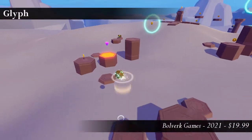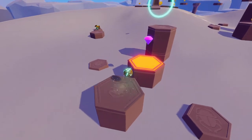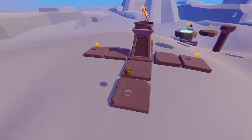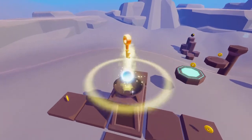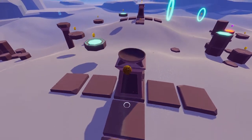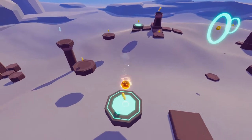Glyph is a 3D platformer collect-a-thon. The basic gameplay loop should be familiar to anyone who remembers the heyday of such games: complete levels to unlock new levels while slowly advancing toward the end game. Each of Glyph's levels contains keys which must be collected to finish the level, along with coins, gems, and artifacts used to unlock new hubs and levels in the overworld.